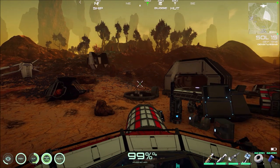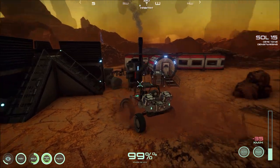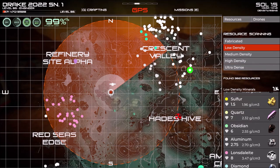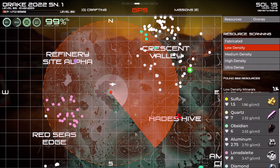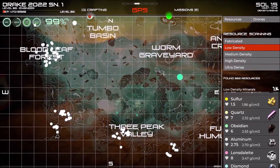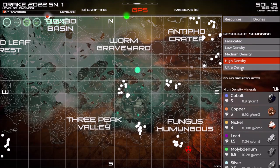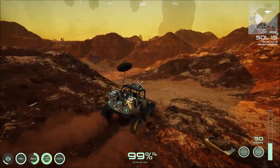First up on the to-do list today is putting in a large radar dish. You may be asking why not put it by your base - the small dish we have basically covers what we need in that area. So putting one here makes my life easier, because it's going to give me an idea of where in general most things are.